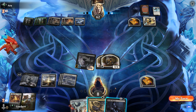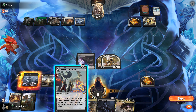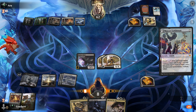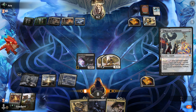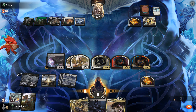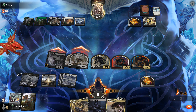Our Righteous Valkyrie gaining life every turn has been really solid this game. We have two threats that are out of Frostbite range and they only have one card in hand. They've stopped attacking. We'll go ahead and put it on our Righteous Valkyrie here. If they want to trade, we're okay with that — if they have a Frostbite in hand.